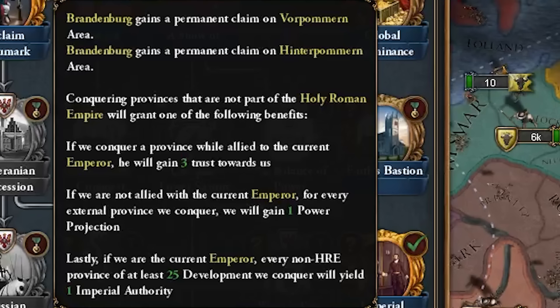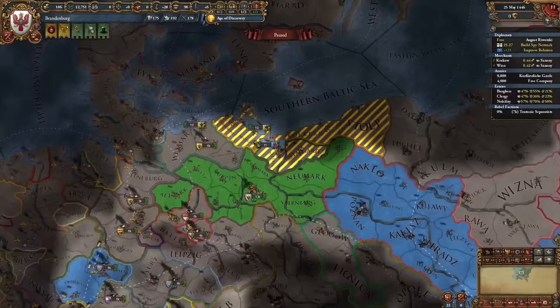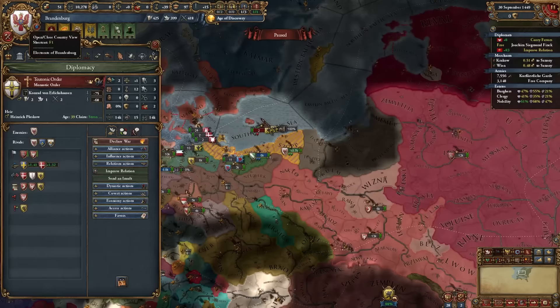Completing Reclaim Neumark gives us permanent claims on Vorpommern and Hinterpommern areas, and any time we conquer provinces not part of the HRE it grants one of several benefits. Now we go straight into the Pomeranian secession — we're going to invade both Wolgast and Stettin, who don't have any allies, so I'll raise army maintenance and attack both right away.